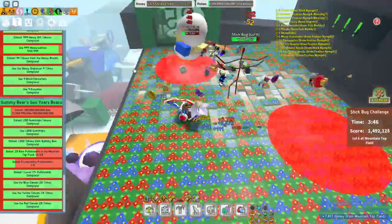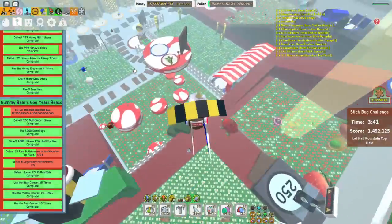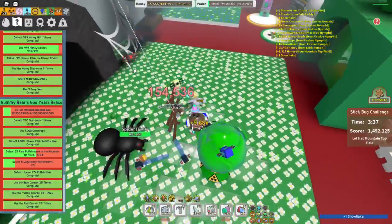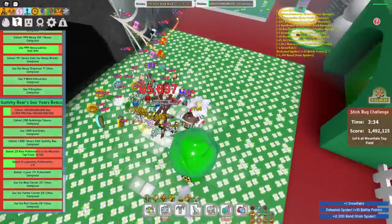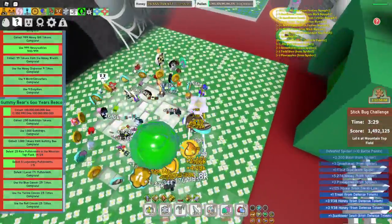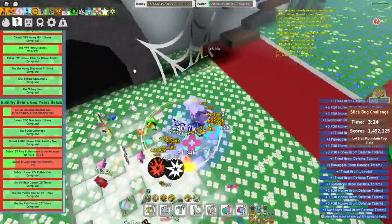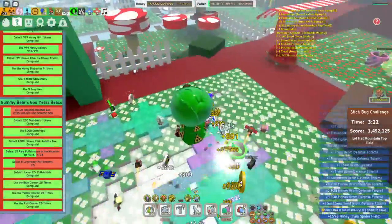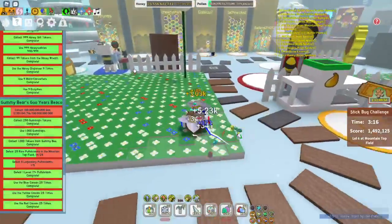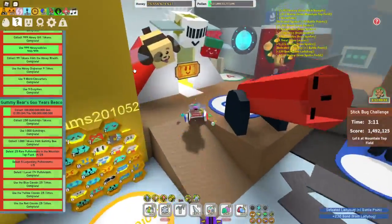Stick Bug did a totem — let's go destroy it. That gives him plus 25% defense, which really slows down taking down the Stick Bug. These usually don't take very long to take out, so you might as well come get them and get the defense totem tokens. He must start doing that at level 6 because he didn't do a defense totem before that.